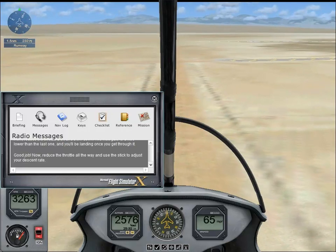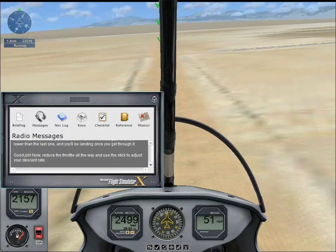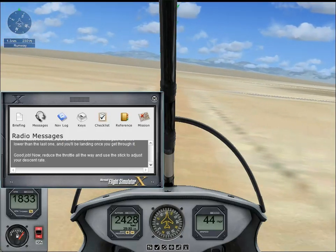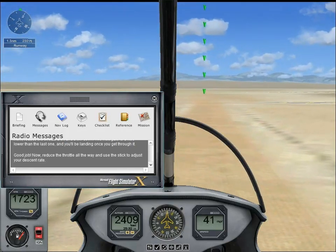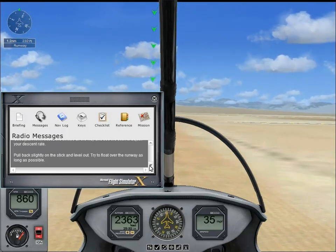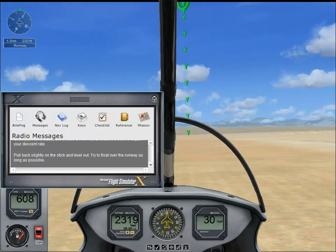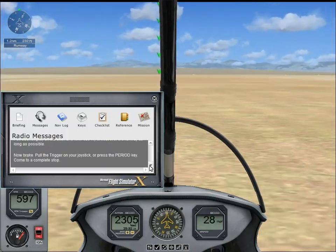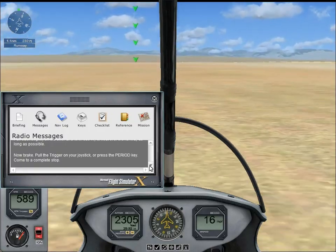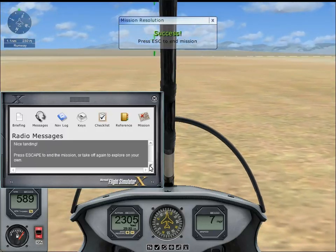The throttle has been turned off now so obviously we have to try and level out and land here. I can see the pointer in the background there. I'm so nervous, I'm gonna crash this — even though I know crashes are disabled. Pull back slightly on the stick and level out. Try to float over the runway as long as possible. Now brake — pull the trigger on your joystick or press the period key. Come to a complete stop. Nice landing! I did it! I don't believe it!